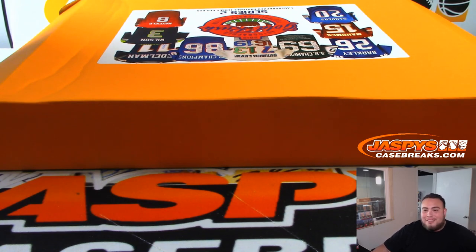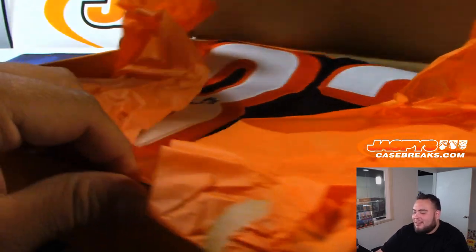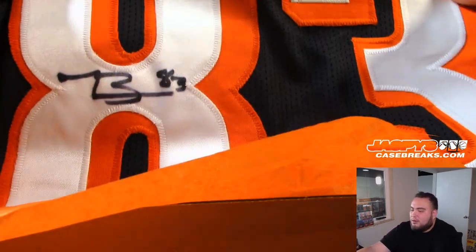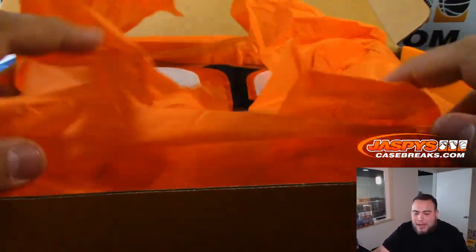Any guesses before I show it off? Hey, what's up Gianni — in Italy on your honeymoon, man! AJ got it. Tyler Boyd — yes, autographed jersey right there. Don't want to unfold it, but that is a Bengals jersey. Here's the Beckett COA. Cincinnati Bengals, Jeremy F. with the Bengals, there you go.